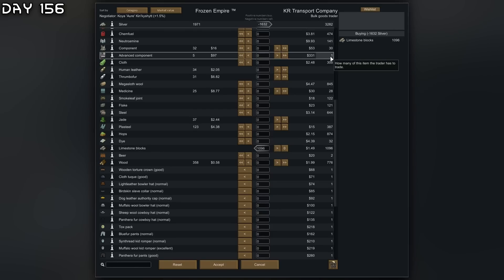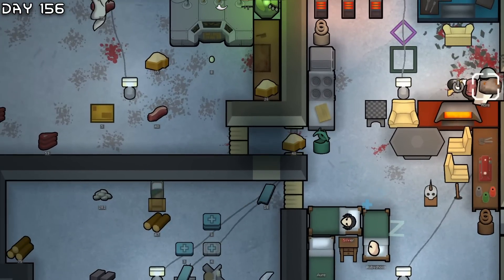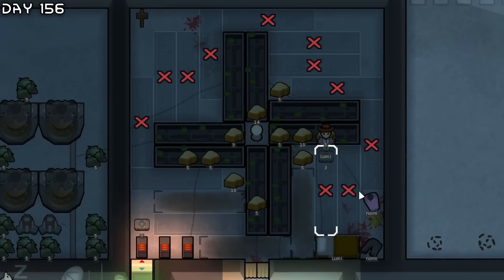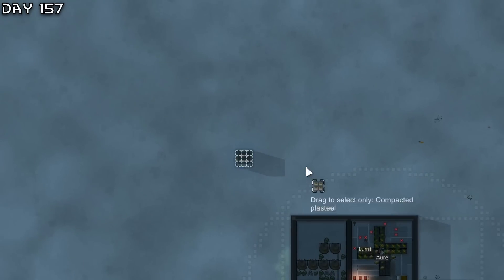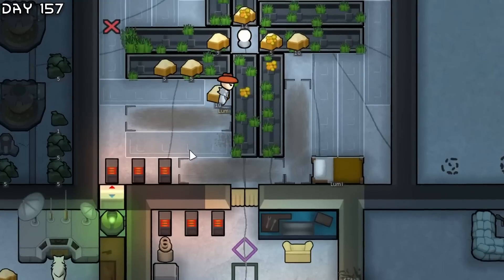I'm just selling off a revolver. Bulk goods trader - if we wanted to we could buy a thousand limestone blocks to construct with. I'm buying 500 steel. We also have a human leather duster I didn't haul - I'll sell that off for 273 silver. I can afford more hydroponics now.